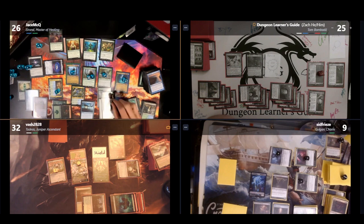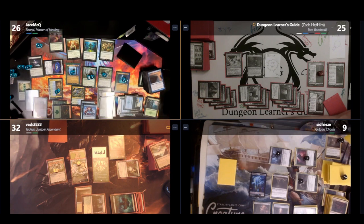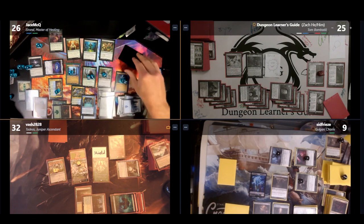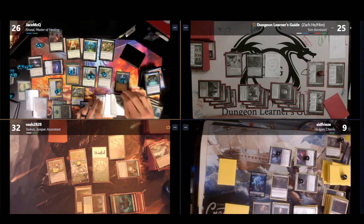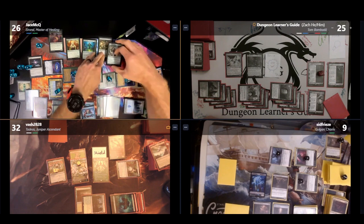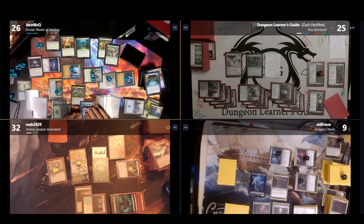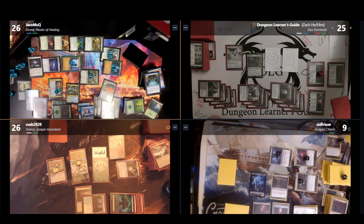Jason finally moves to combat, attacking me for 41 damage and Bilal for 16. I block Marwyn and Galadriel with my Architect and Beast, killing them both, making a spirit, and only taking 17 damage. Bilal blocks 10, taking 6 and killing two of Jason's elves. Before damage, Jason casts Wrap in Vigor regenerating all creatures he controls. When I draw for my turn, I put a +1/+1 counter on Tom Bombadil, make a food token, mill three, make a spirit token, and destroy all non-legendary creatures with One Ring to Rule Them All. In response, Jason casts Heroic Intervention, giving all his permanents hexproof and indestructible until end of turn.